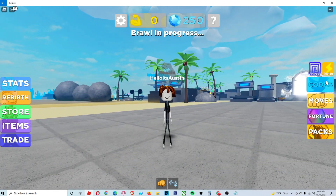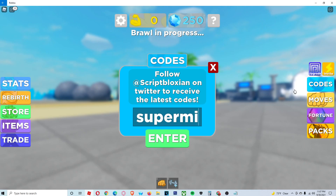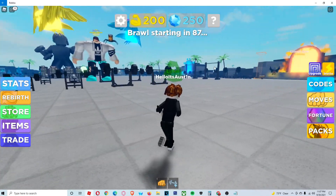The next code is 'supermuscle100' — enter that and that's going to give you guys 200 strength. So already right off the bat, a super cool strength boost.